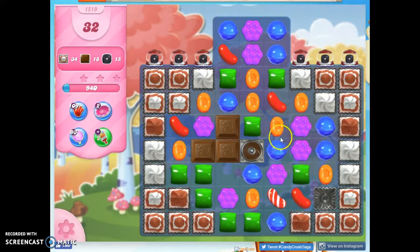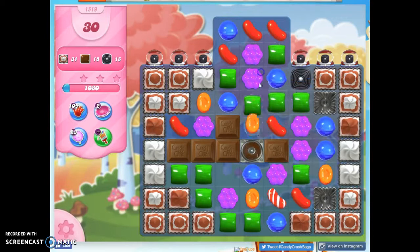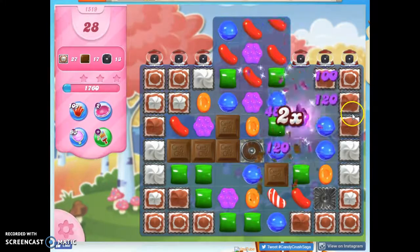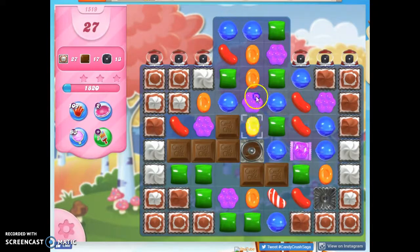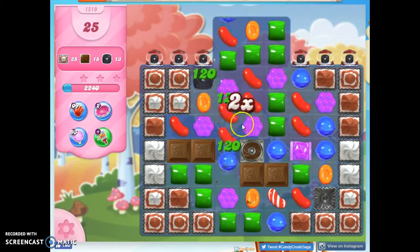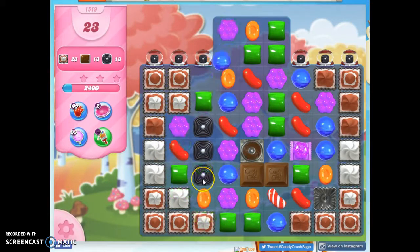We don't want the chocolate actually getting too much of a stronghold. Now we can take out some of the licorice as well. The licorice is like the frosting — if I take out licorice, no new licorice will come down on that next turn, so I have to be a bit careful about that. But now that I've got things going and I still have 26 moves, it's not as worrisome to me as it might otherwise be.